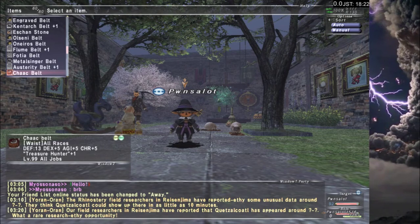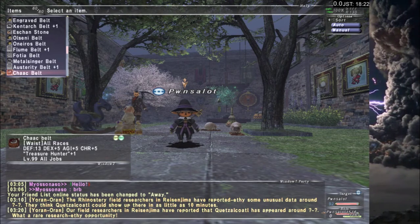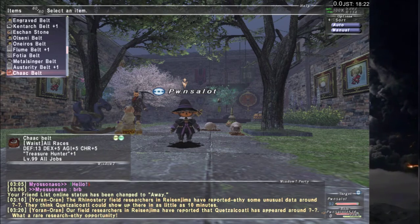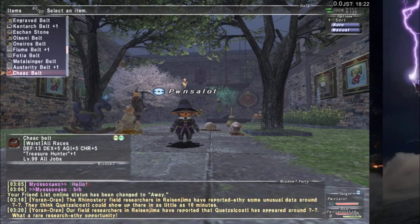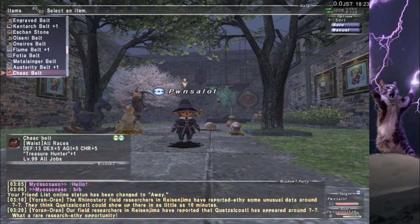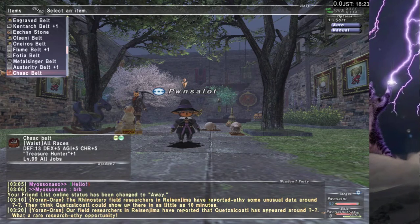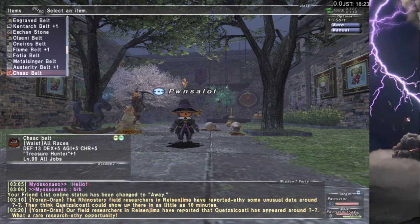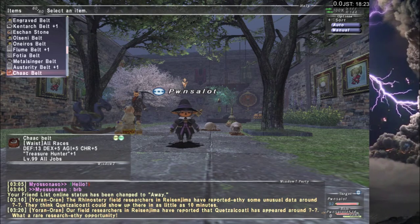Chack Belt. You know I like Thief, and you know Treasure Hunter is important. If I want to raise Treasure Hunter value beyond 8, I need to stack Treasure Hunter equipment. Chack Belt has Treasure Hunter 1 on it, so it's part of that set if I'm trying to actually raise Treasure Hunter. Period.